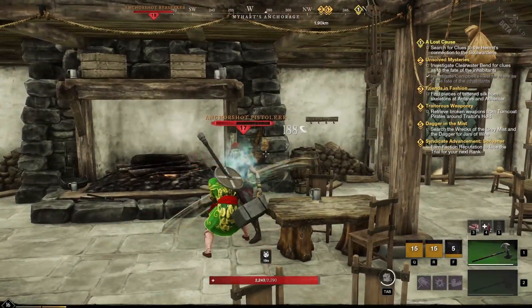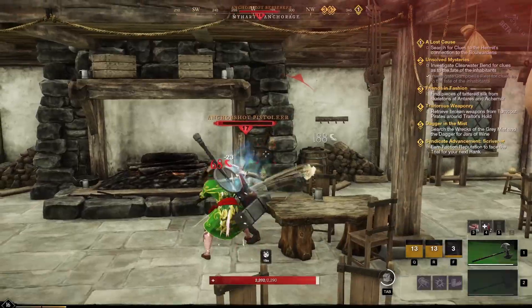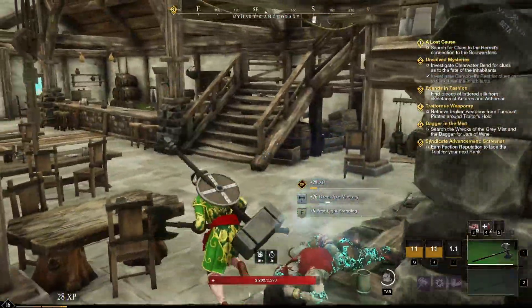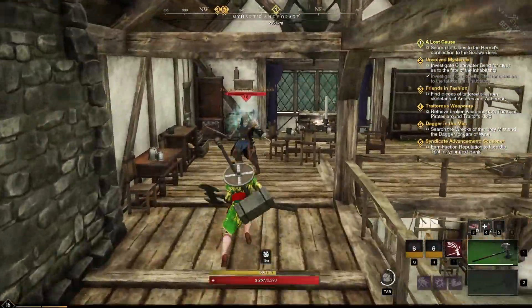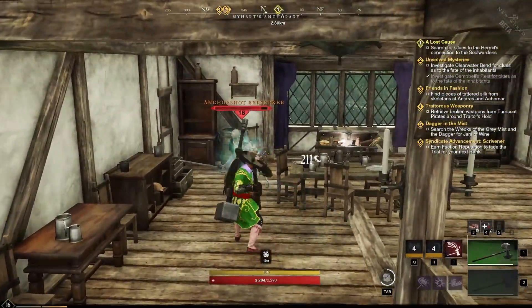For the Great Axe playstyle, I would say the Reaper build is more of a PvP build. The Mauler build, which we'll cover in the next video, is a little bit more of a PvE build, but you can always kind of mix and match it up.